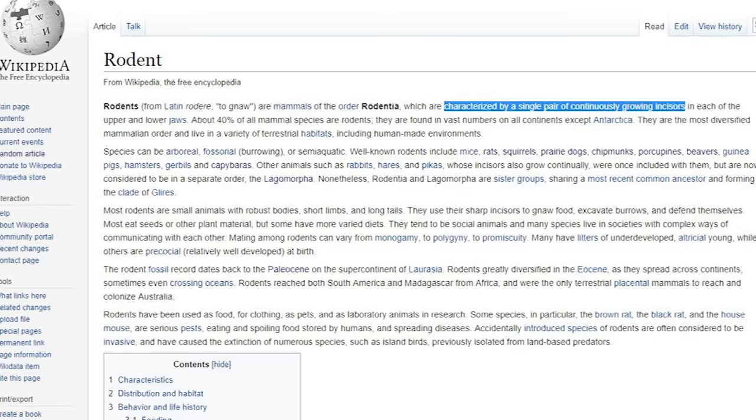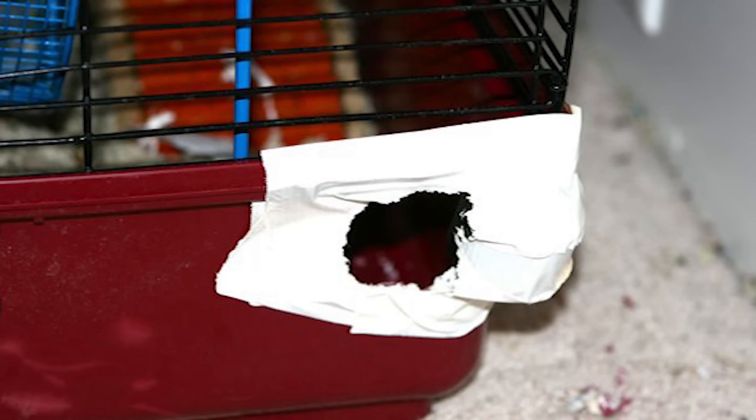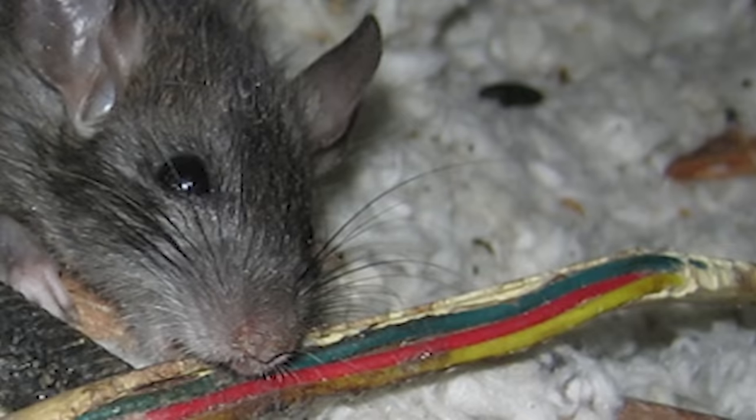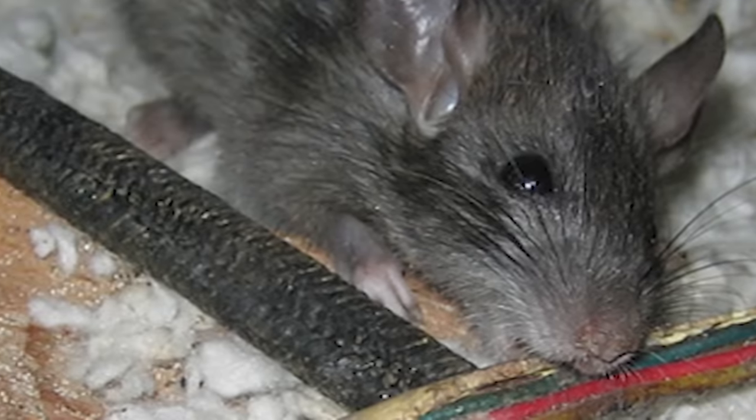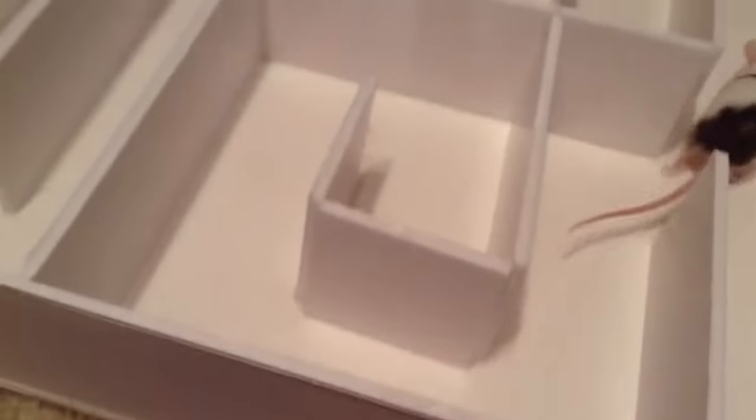Rodents all have one attribute in common: their signature incisors — teeth which, while not very useful in combat, can deal severe damage to structures. Making the most of this ability is a core component of Rodent gameplay. Rodents are on the weaker side when it comes to combat, and most stick to the evasive generalist strategy, relying on their intelligence stat and special abilities to remain competitive.